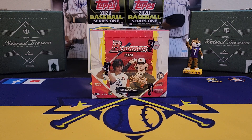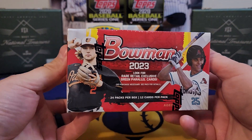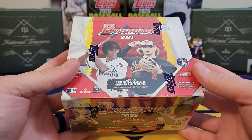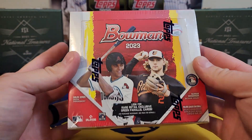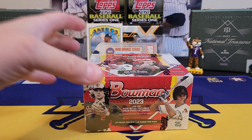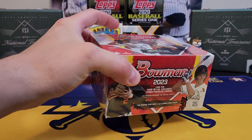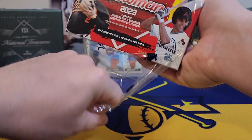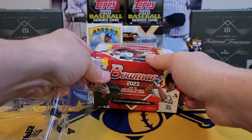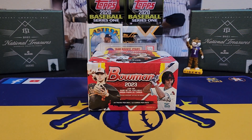What's going on everybody, it's LSU Maniac coming back at you for another break. Today we're going to be taking a look at some more 2023 Bowman, and this here is the retail box. It's a little bit bigger than your blaster box, more expensive. You got 24 packs in this box for about $140. So basically for the price of a hobby box you can get two of these. What we're going to do in this break is determine whether we would prefer to have two of these or one hobby box.